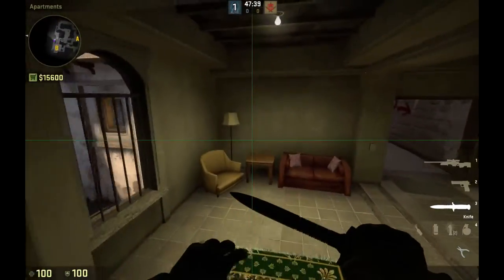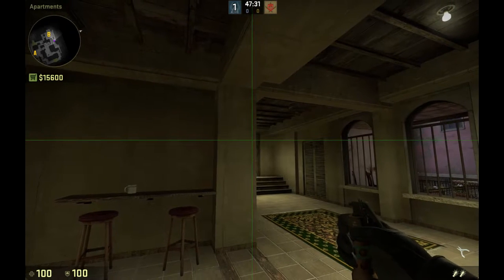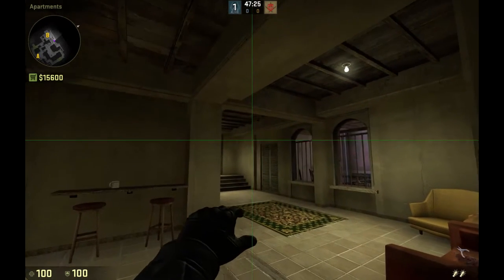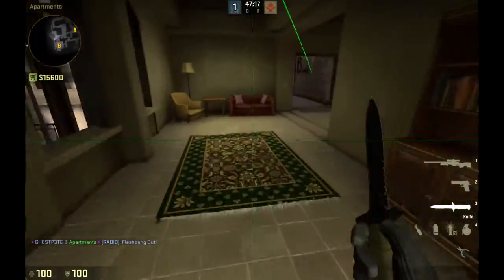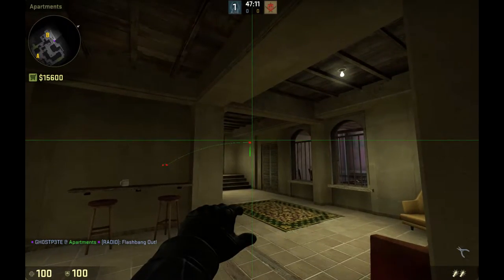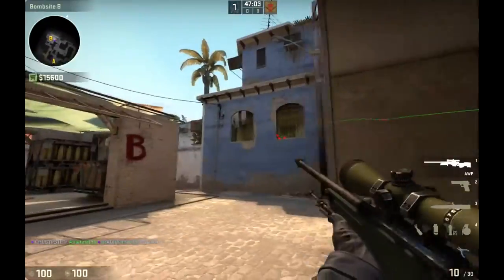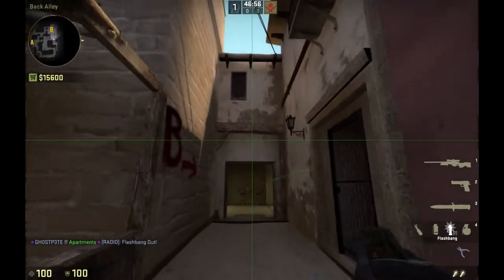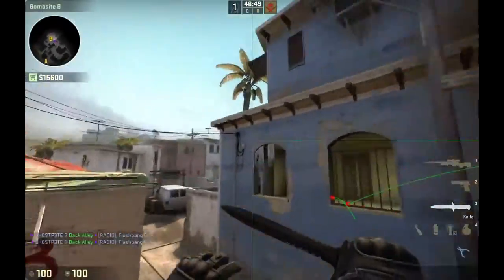The basic flash for B apps: you line up the edge of this wall with the side of the door, aim at the top of this pillar, run forwards and throw. That will jump out that window — you ought to practice this one and get it consistent. It's a useful flash that'll flash someone down here waiting for you to push. And you can also just flash over this since there's no sky there — flash over.